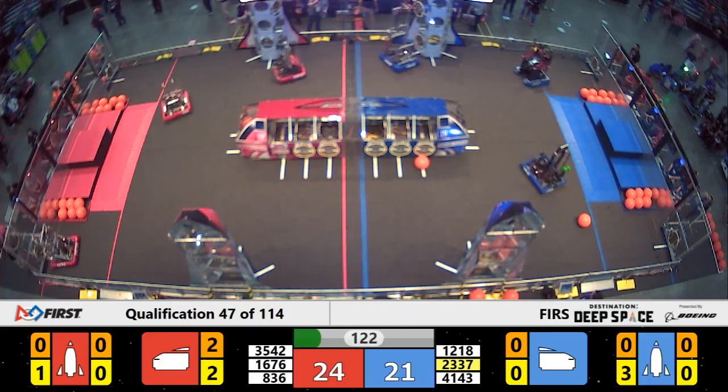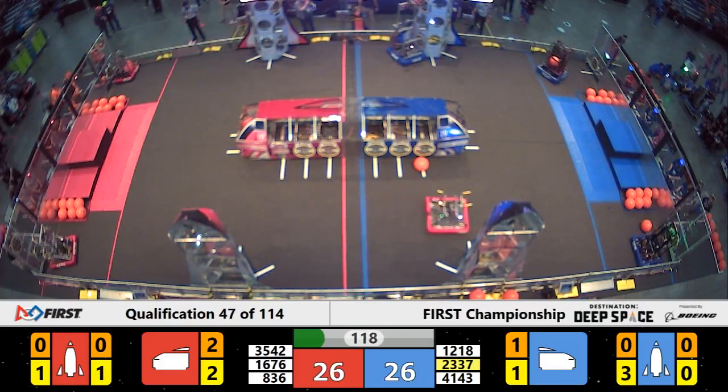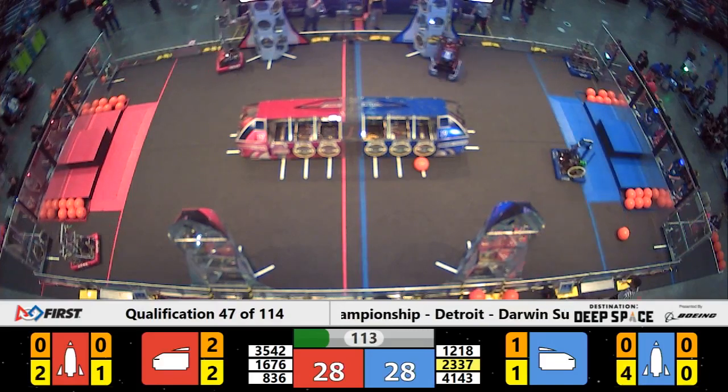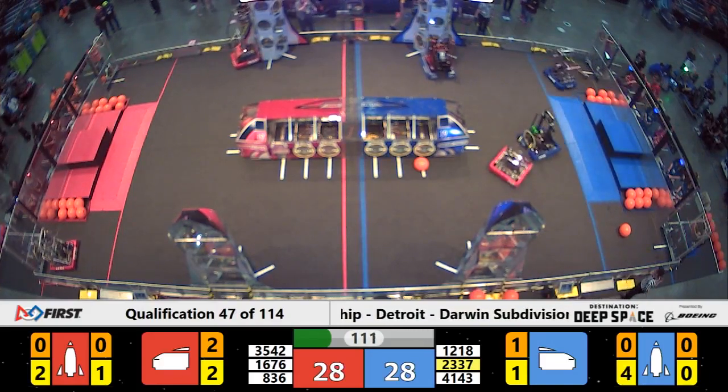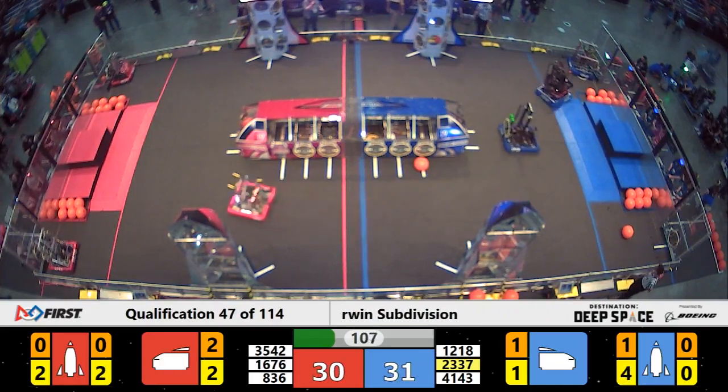So far all 3 robots for both alliances are sticking to their side of the field and offensive strategies. But that now changes as the Robo Bees cross over to the Blue Alliance side of the field. It looks like they're trying to play interference on SCH Vulcan Robotics.